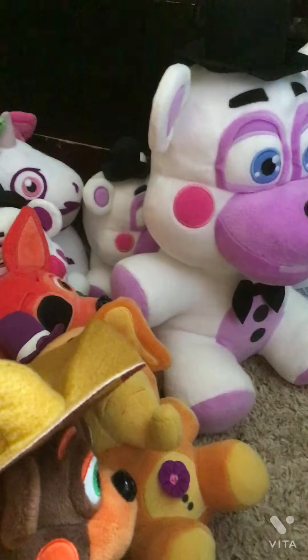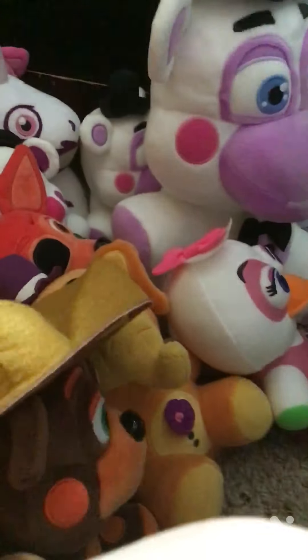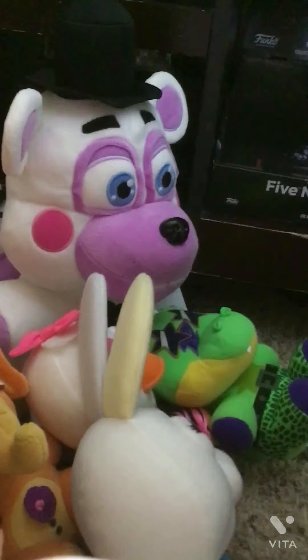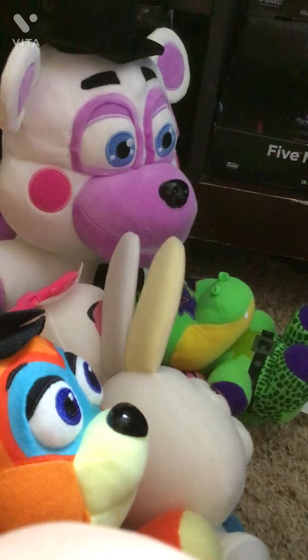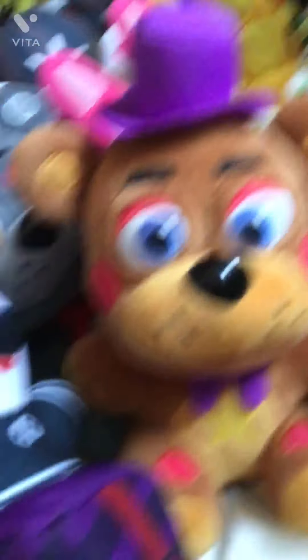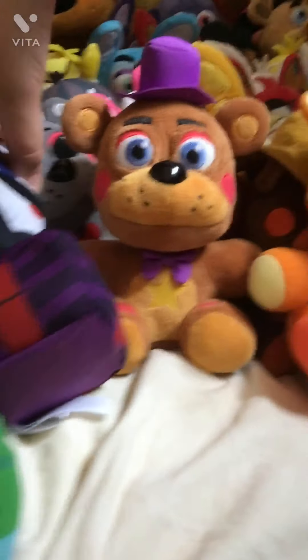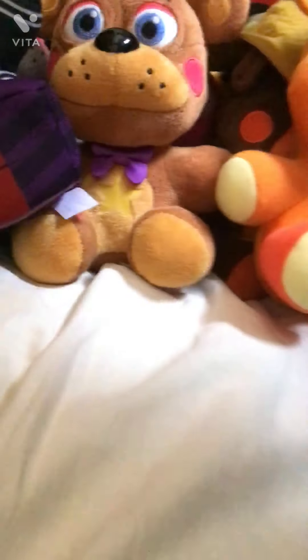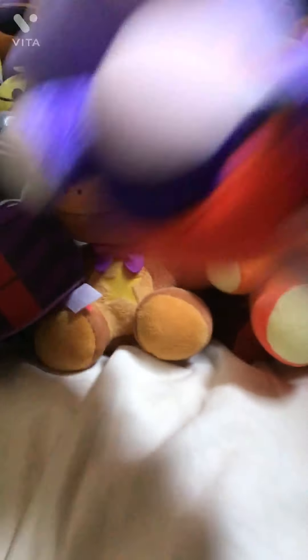For Security Breach, the first one I have is Glamrock Chica. We have Vanessa, we also have Monty, and then we also have Glamrock Freddy. Oh, and I also forgot about somebody again — the Security Puppet. He's only found at Hot Topic stores. And then we also have Roxanne Wolf.